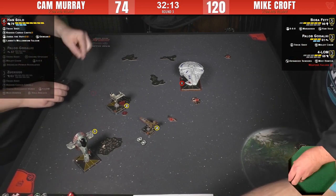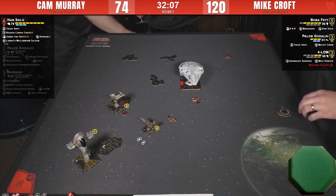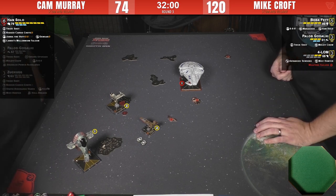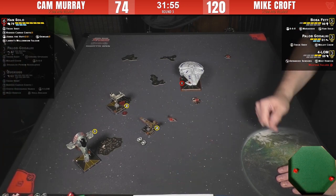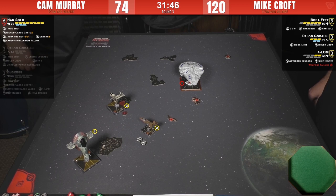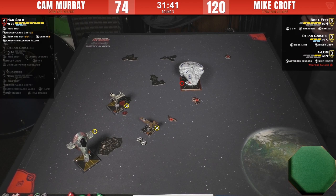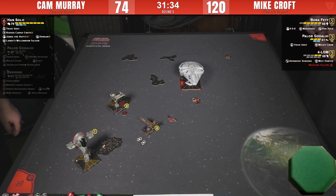Mike is happy with that — now it's three against Han, who is at full health. Han can still clutter up the board with some debris. Good thing Paylob didn't rotate his arc — Mike was banking on that. He's covering as many options as possible. Now Paylob can do a hard two with his arc right on the right side, and Han can't focus because of all the other stuff going on. Keep the pressure on.